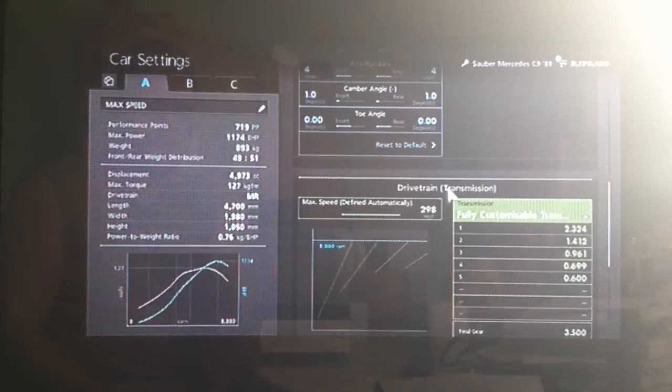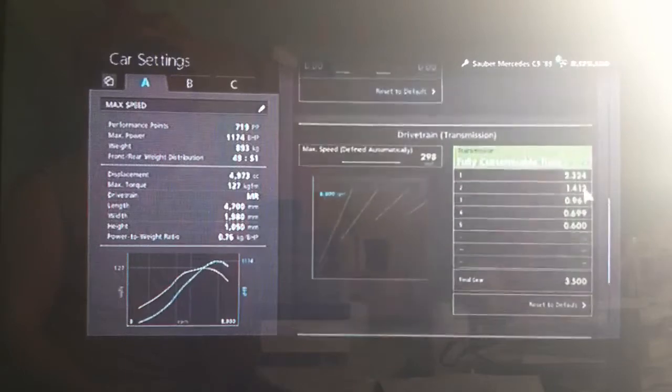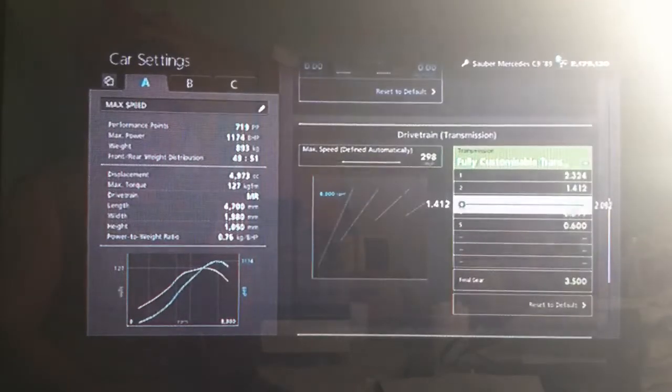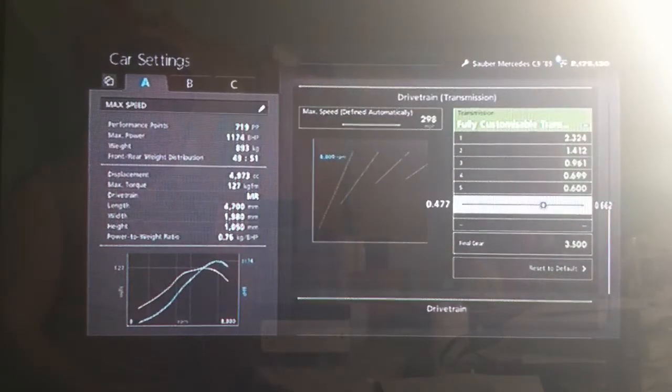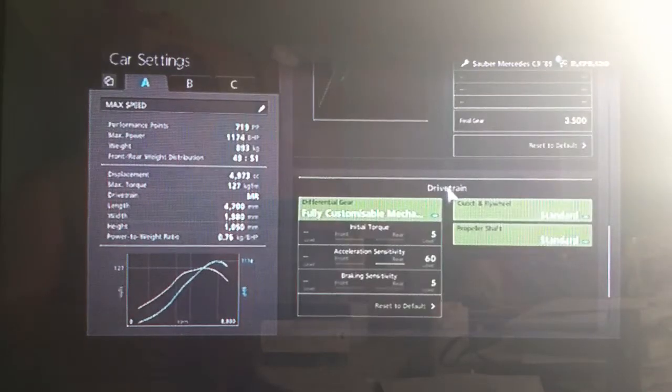As far as the gearbox, auto setting as high as possible, a final drive of 3.5, and you want first gear all the way to the left, second gear the same, third gear the same, fourth the same, and then fifth on 0.600 — or that's how I've got it anyway.